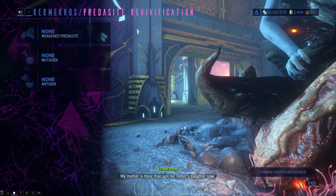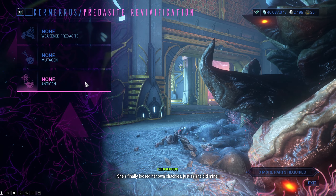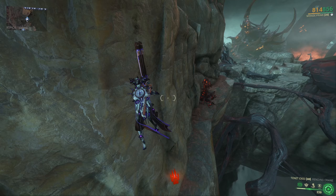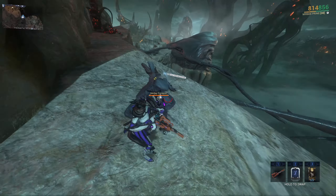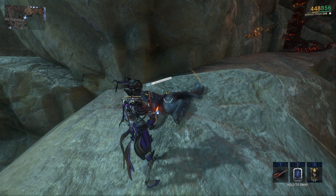If you want to tame a Predacite you will need three things: a weakened Predacite, a mutagen, and an antigen. You can find the Predacites roaming around the Cambion Drift. These Predacites will usually get into a fight with the local infested and when they get downed they will get marked and you can pick them up.